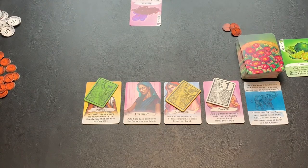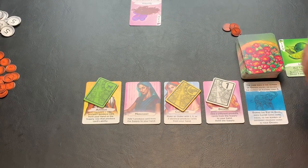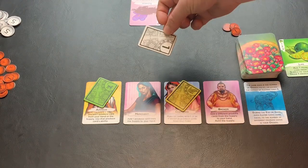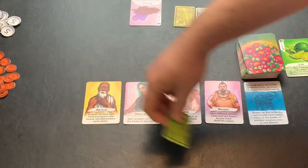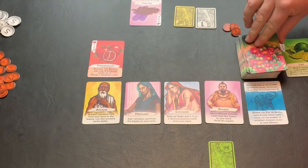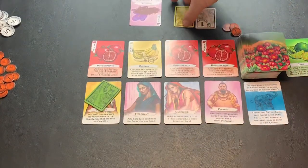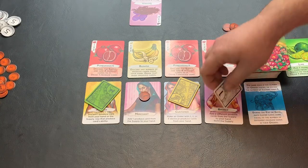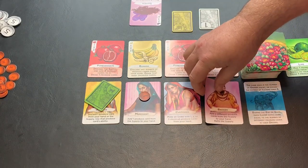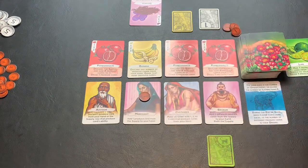That is the end of the round. We check to see if the endgame condition has been met. Our endgame condition is ten or more orders. We have a single order on the table, so the game is not over. To reset, the first player marker gets passed to the player to the left. Each player takes back their action marker. You then refill the supply with four cards again. You also place a coin from the supply on any of the characters that were not selected in the round — so in this case, the merchant will have a coin added to that card. If someone selects the merchant, they will also get that coin.